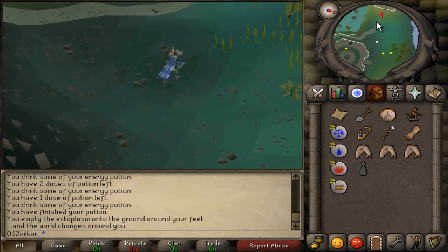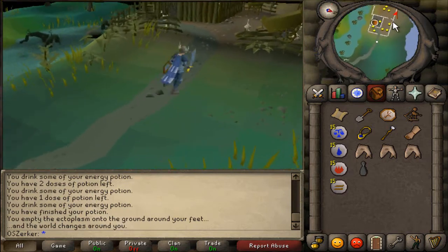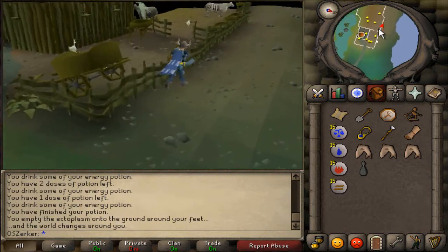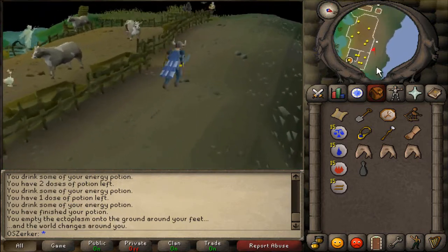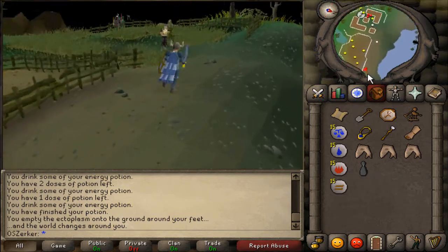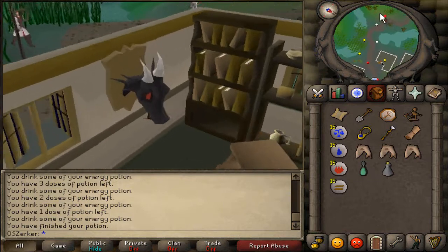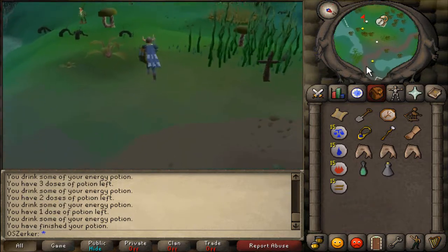Apparently we have to go to the southern part of the path to Mort'ton, which means we have to go through the Canifis Swamp. Which kind of sucks, but it's not too horrible. Oh, I forgot to refill my Ectophial. Hold on.